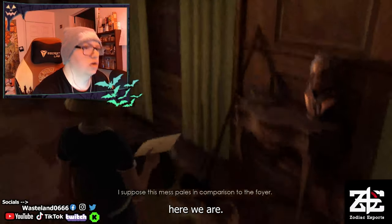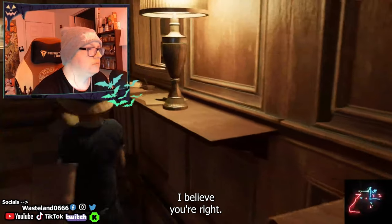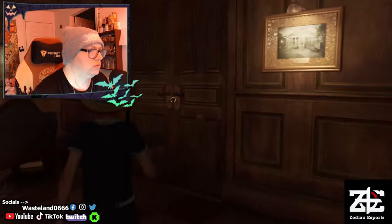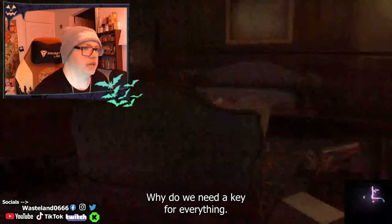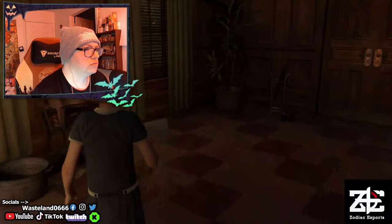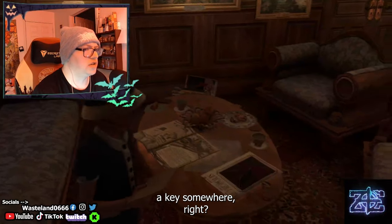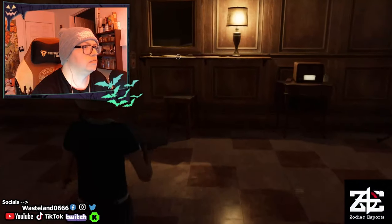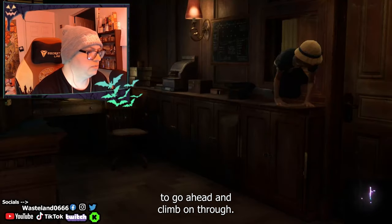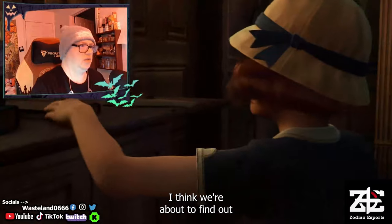There we go. 'I suppose this mess pales in comparison to the foyer.' Yeah, I would definitely say you're right. A little night music. Mr. Waits? Hello? Mr. Waits is at home. Why do we need a key for everything — kind of annoying. There's gotta be a key somewhere, right? Nope, we're just gonna go ahead and climb on through. Okay, looks like we got another cutscene. I think we're about to find out what happened, everybody.